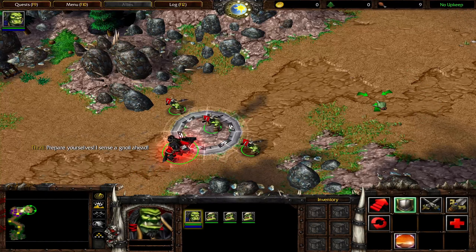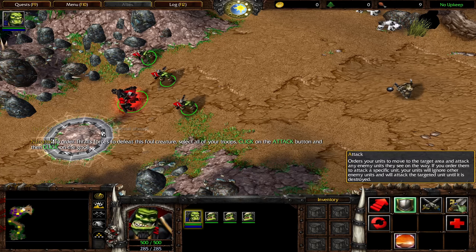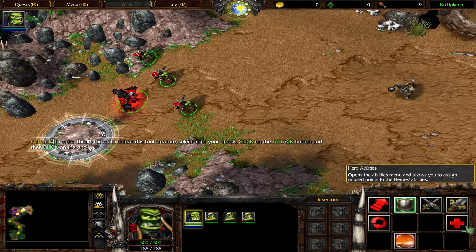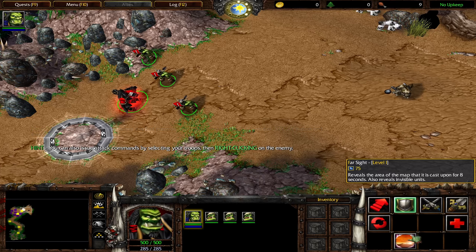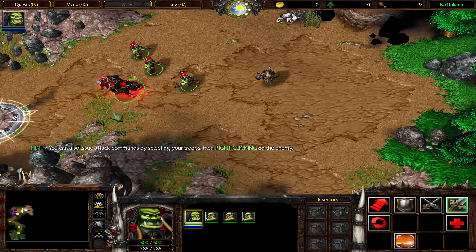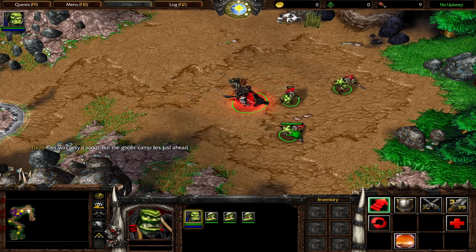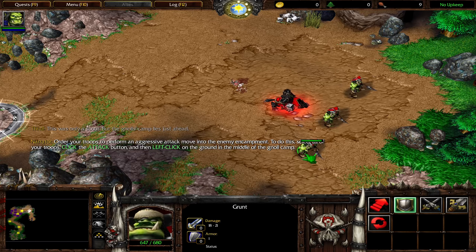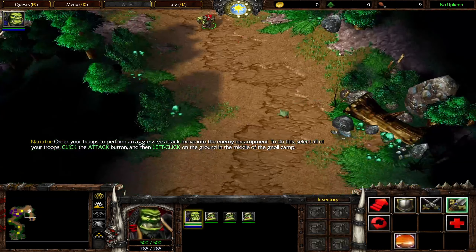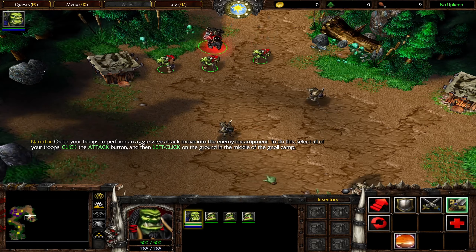Prepare yourselves — I sense a gnoll ahead. To order Thrall's forces to defeat this foul creature, select all of your troops, click on the attack button, and then click on the gnoll. This was only a scout, but the gnoll's camp lies just ahead. Order your troops to perform an aggressive attack move: select all of your troops, click the attack button, and then left-click on the ground in the middle of the gnoll camp.